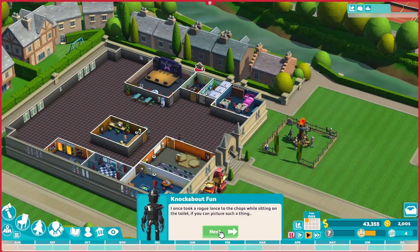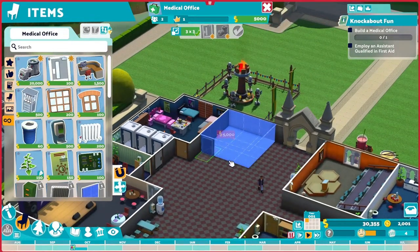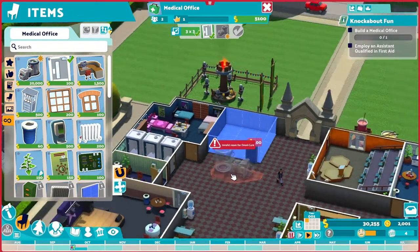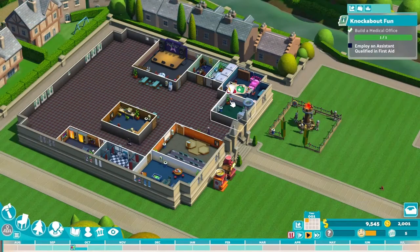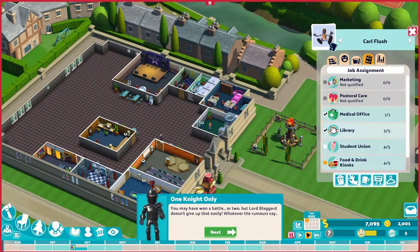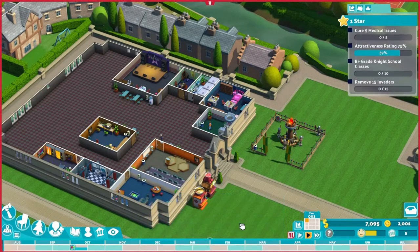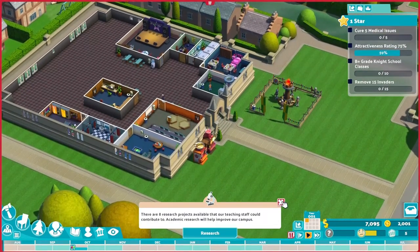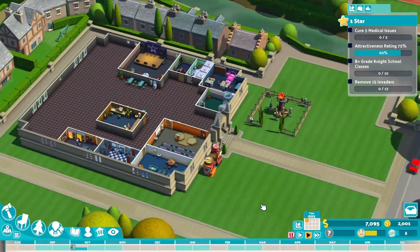Here comes a new room type. Every campus that is noble and good should provide medical care, as student knights may injure themselves. The solution is a medical office and a qualified assistant — new room unlocked. A medical office costs $25,000. I'm putting it close to the main door, near the battleground. It should be equipped with this omnicure machine. I should not forget to hire assistant Carl, who has this first aid qualification, and I'm assigning him to work in the medical office only. To become a one-star campus, we have to cure five medical issues, raise attractiveness rating to 75%, have 10 B-plus grade night school classes, and remove 15 invaders.